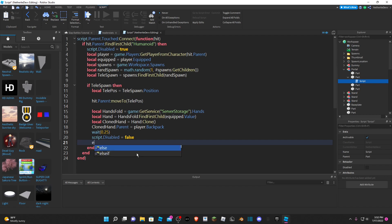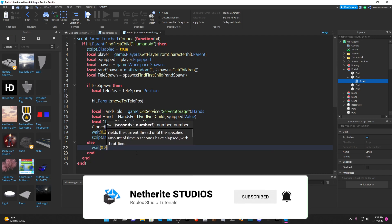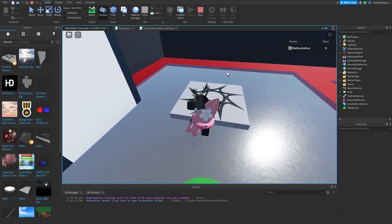Then we do `else` — so if tellySpawn does not exist, we wait 0.25 seconds, set `script.Disabled` to false, and then return. What this does is check if our spawn exists and teleport us there. If it does not exist, we disable the script and return, so the player will have to try to enter the portal again.